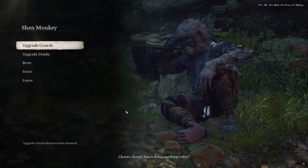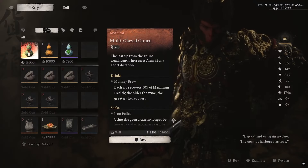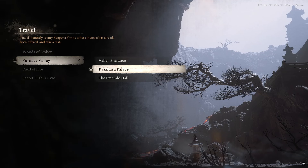After completing Chapter Four, if you head back to the Shen Monkey, you'll be able to go to his store, go to Buy, and purchase another awakened wineworm.